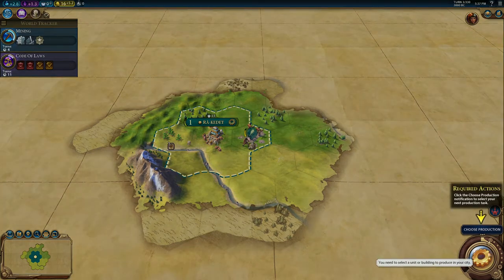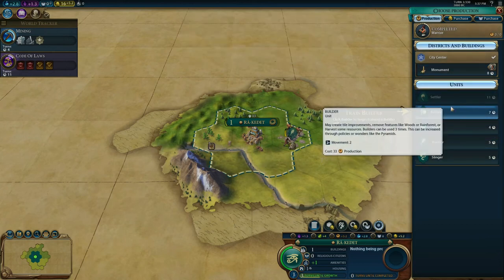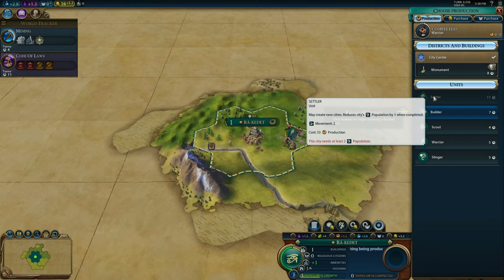Let's choose production and see what we can build. The right bottom corner will always prompt you to do things. At the top of the production screen you have districts and buildings; at the bottom you have units. There are two sections: civilian units like settlers and builders. Settlers create new cities — you want to expand and create at least six, eight, or ten cities on the standard map, relatively quickly. Once you get to ten cities, you can build up your empire, develop science, and set yourself up to reach a certain type of victory.